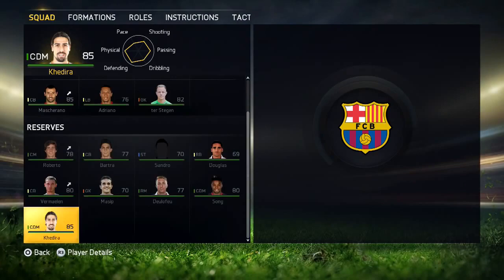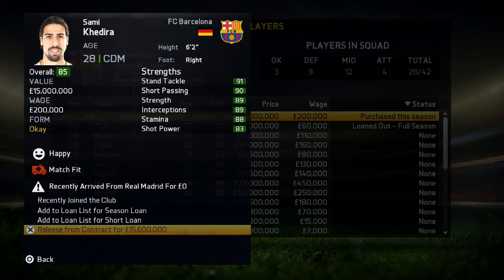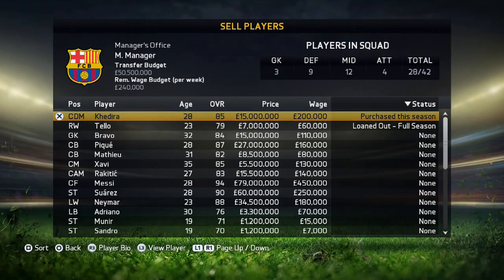I got him on a free transfer, which is absolutely amazing. Just to show you guys proof that this is all legit and I didn't just buy him normally — you can see here 'recently arrived from Real Madrid for zero pounds.' So this is a great way of buying players, especially for a lower league team without too much wage budget. If you guys have enjoyed this tutorial, make sure you subscribe, and I will see you guys in the next video.